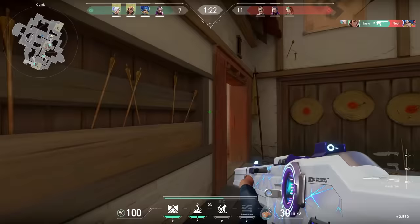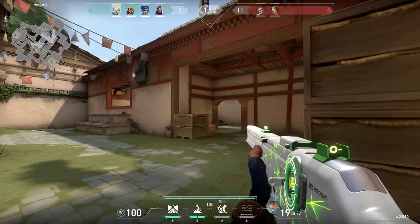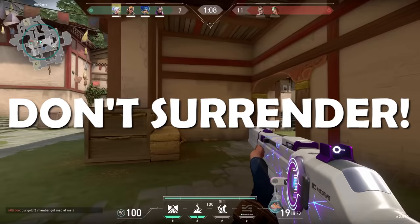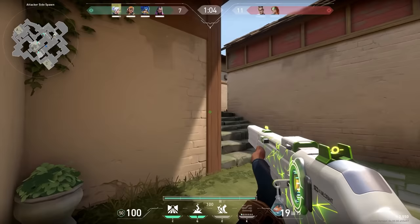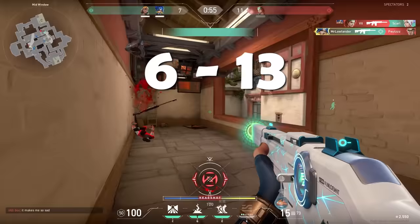Valorant competitive designer Ephraim War explained this in a tweet. In short, you get more RR points for winning, round differential, and performance. With that knowledge here's the first tip to rank up faster: don't surrender. Every round you win you have a chance to lose less or gain more RR. If the score is 1 to 7 and you surrender it becomes 1 to 13 and you might lose around 20 RR. But if you keep playing and finish 6 to 13, you might only lose 16 RR. It's a small difference but in the long run it really helps.